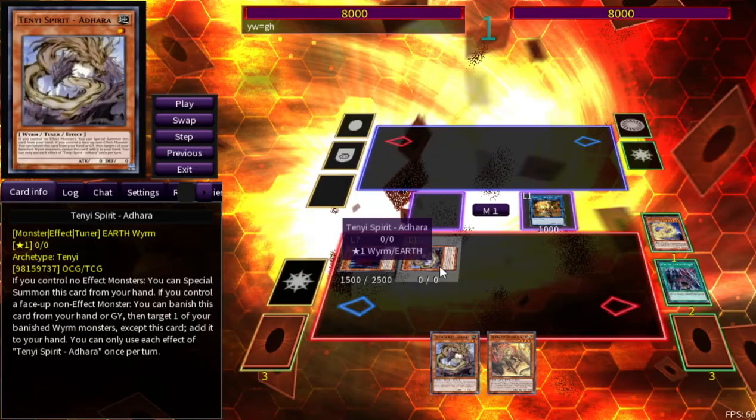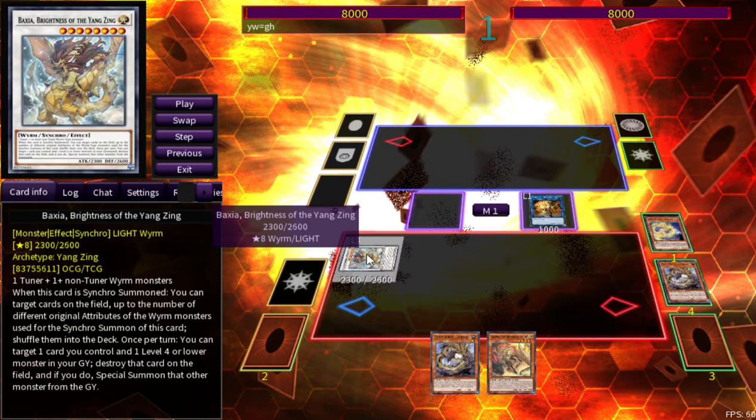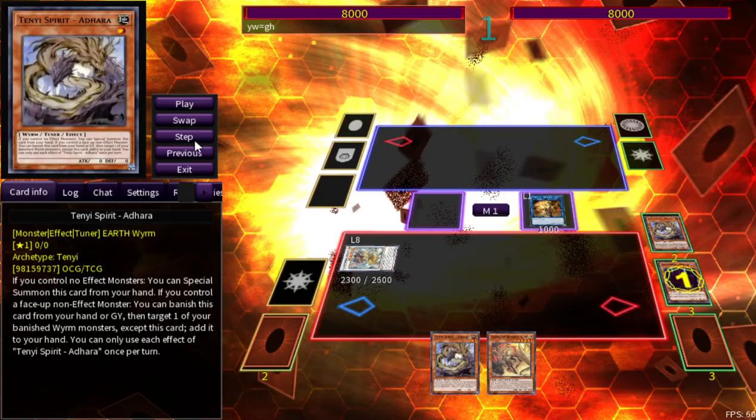We've used all three copies of Adhara, and Adhara is a tuner, which is neat. We synchro summon Baxia, Brightness of the Yang Zing. This card is good going second because when it's synchro summoned you can target cards on the field up to the number of different original attributes of the Wyrm monsters used as synchro material — that'd be two. But that's not the effect we need right now.